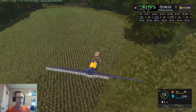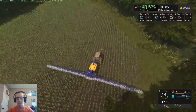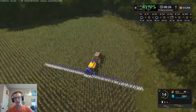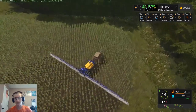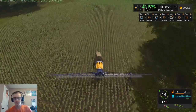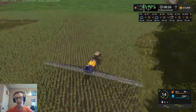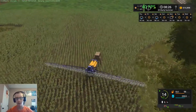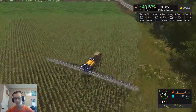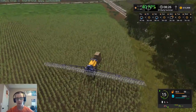I changed the speed number from 12 to 30 — it was originally set at 12 and I upped it to 30. I figured that's fast enough and then I can just use cruise control to set it at a slower speed. We'll run about 14, maybe bump it up just one to 15. That should be just fine. That is twice as fast as we were going before.